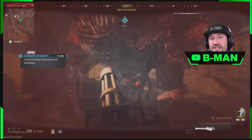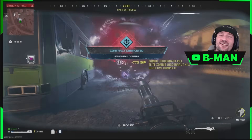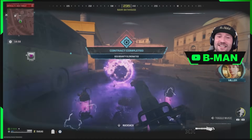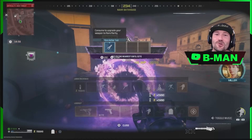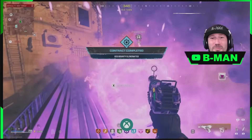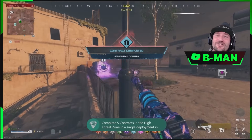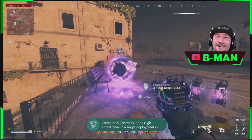With that said, that'll complete this video — you can now do the red zone on easy mode. Thank you guys for watching. Hope you can get out there and get your ray gun schematic. Smash that like button, subscribe if you're not already, leave me a comment, and have an awesome day. I'll catch you on the next one. B-Man out.